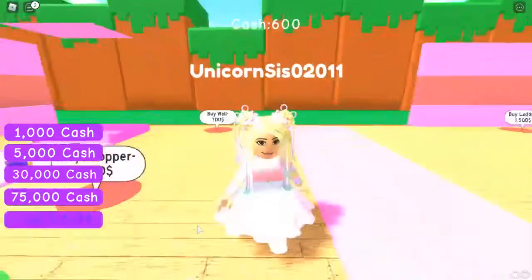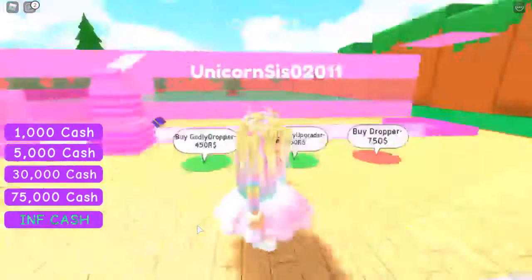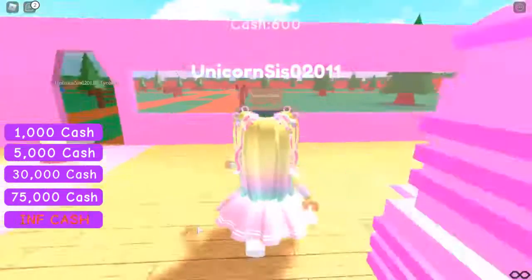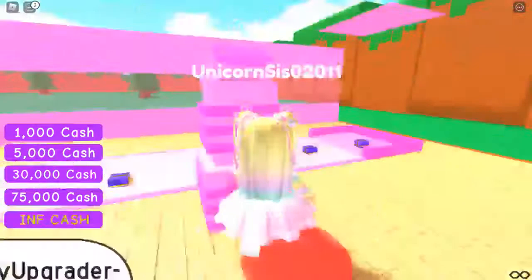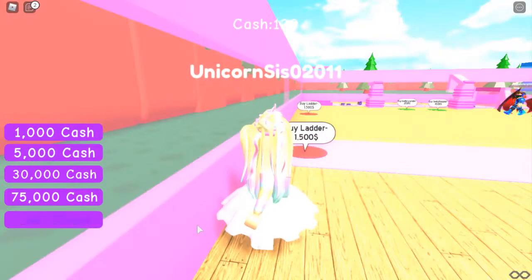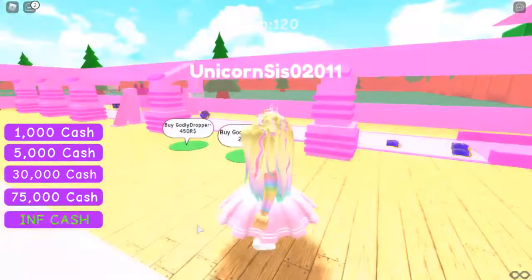600. I just need 100 to buy my wall, and I need 150 to get my next dropper. My next dropper — I almost said dropper. Alex, what do you buy now? My ladder to the second floor. You're going so fast. I gotta go buy some stuff. Buy a dropper. I need more presents and my wall.